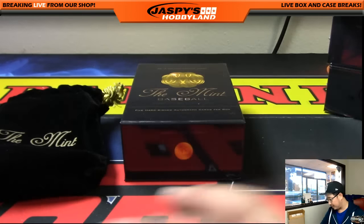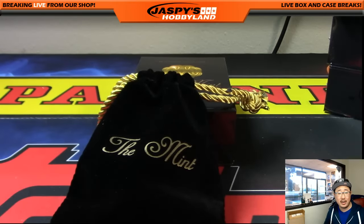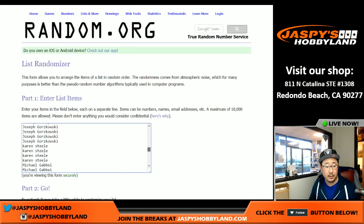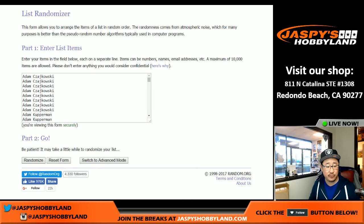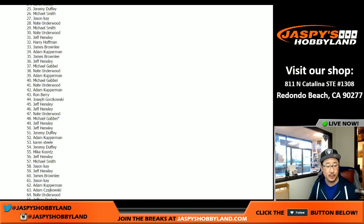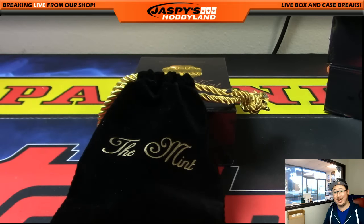Nice break, great stuff. There were 5 hits in there. JaspiesHobbyLand.com — we only have 3 left, no more cases after that. We're going to give away this velvet pouch as a consolation prize. Going back to the list from Adam C all the way down to Ron Berry — rolling the dice 5 times. Name on top: Karen Steele. There you go, Karen — a little consolation prize coming your way, it's the velvet pouch, like a little Crown Royale booze bag. Thanks very much, everyone. That was Random Number Break No. 13 from JaspiesHobbyLand.com. This is Joe, and we'll see you next time. Bye-bye.